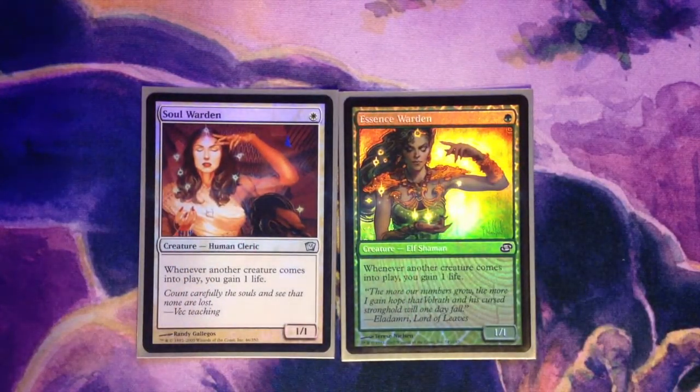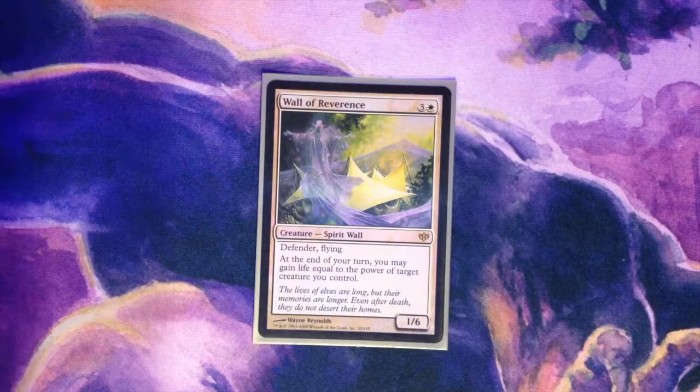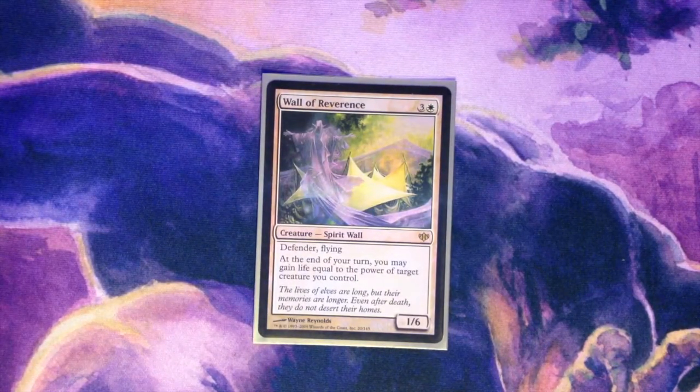The next two cards are Soulwarden and Essencewarden — whenever a creature comes into play, gain a life. Simple. Sporadic life gain on these two beauties, so they fit great. Next up is Wall of Reverence — more life gain, good stuff that builds into our life gain bombs coming up next.